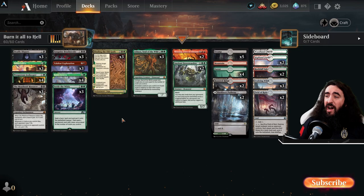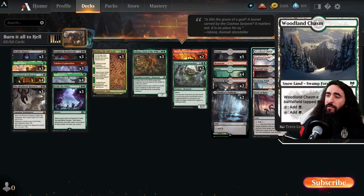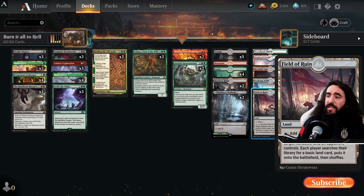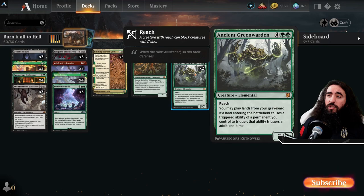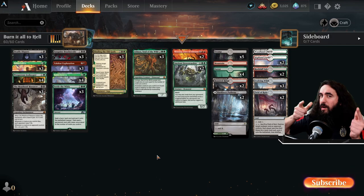This deck is super fun — one of my favorite archetypes and favorite colors to play. Land-wise: five Swamps, one Mountain, four Forests, two Haunted Ridge, two Dark Boar Pathways, Woodland Chasm, Highland Forest, Rockfall Vale, two Evolving Wilds, and two Field of Ruin. The Field of Ruin is very important — destroying a non-basic in the end step triggers Scoot Swarm and Valakut, and during your turn it triggers Marok. The Evolving Wilds gives you two triggers, and with Ancient Greenwarden on the field you can replay it from the graveyard. This is Burn It All to Heck — I'm Mattress Malone and I'll see you in the Machine Gun games.